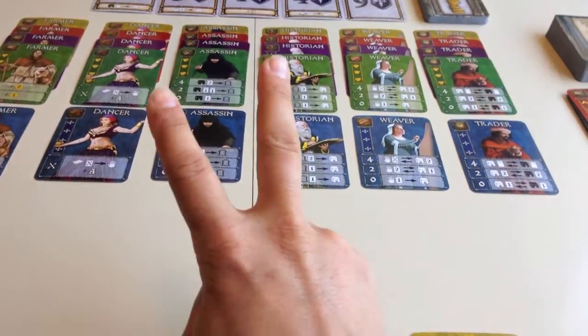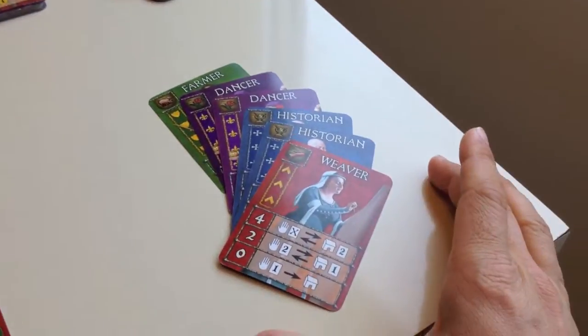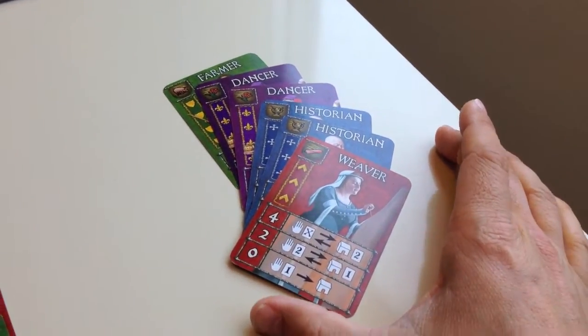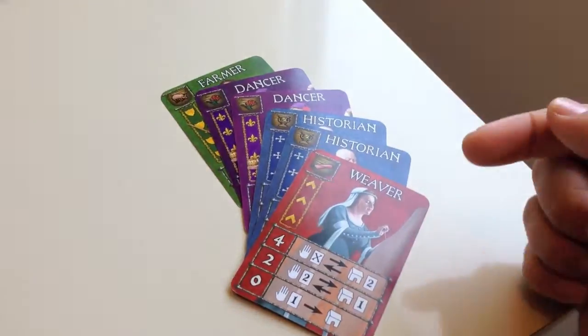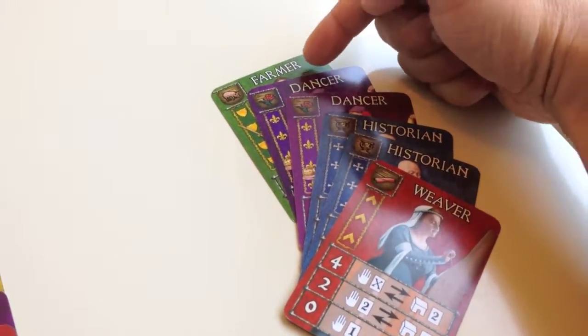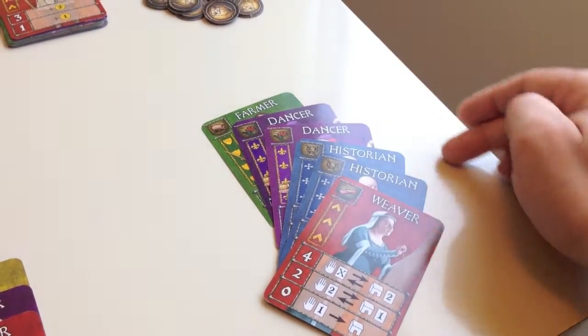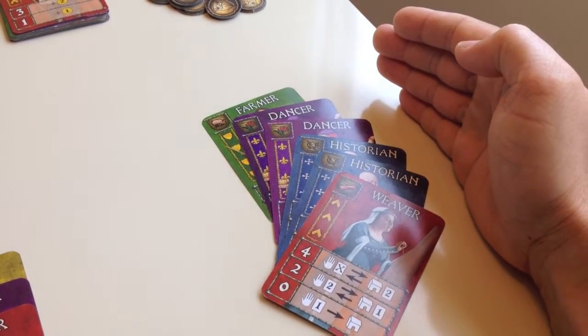The second thing you can do on your turn is discard cards from your hand and draw new ones. You can discard as many as you want and then draw back up to six. For instance, maybe I don't need a second blue historian, don't need a second purple dancer, and this green farmer isn't doing anything for me because I already have a green farmer. I could discard those three cards and draw three more, getting back up to six.